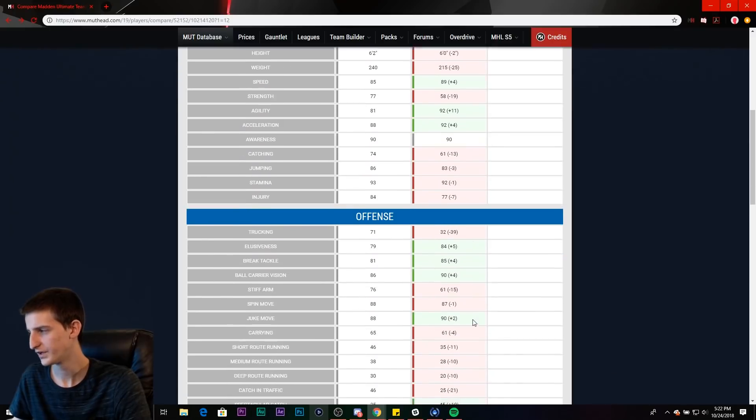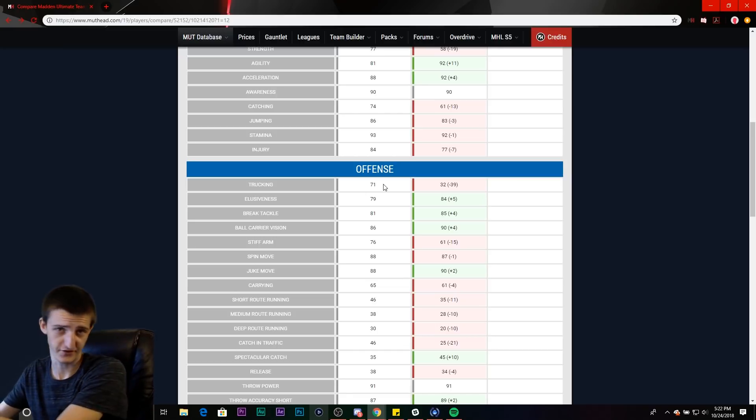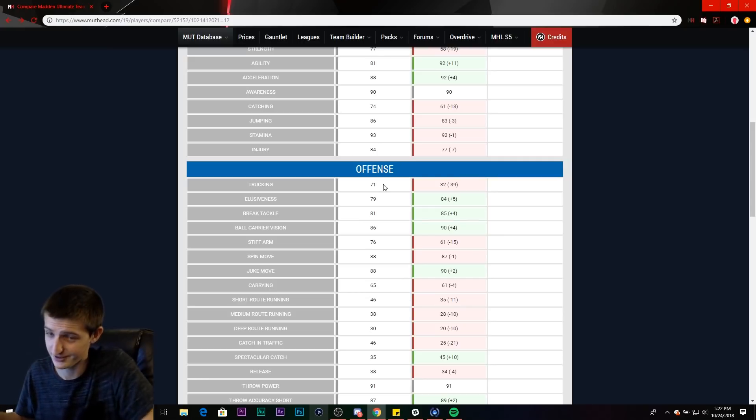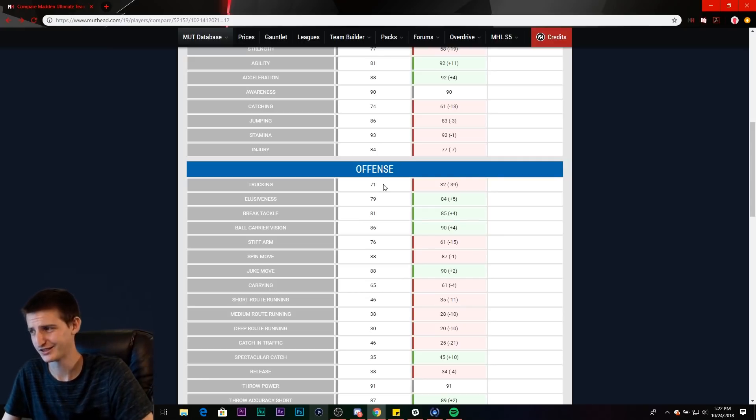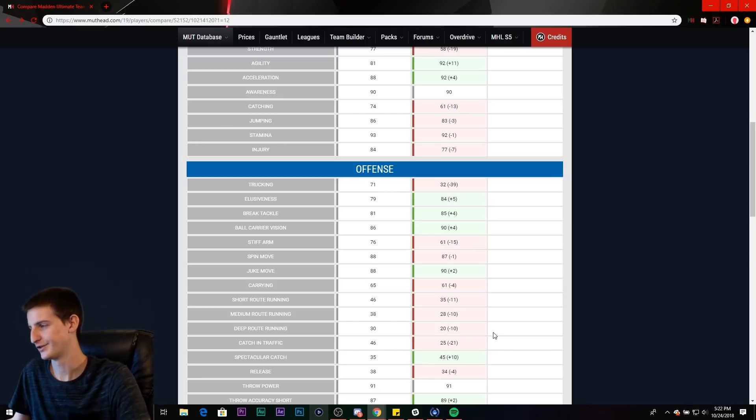Moving down, you see plus-39 truck for McNabb over Vick. I don't know why trucking would come up at quarterback, but if it ever does you'd rather have McNabb. It's just math — he's got 39 more truck. If you see Deion Sanders bearing down and it looks like you're about to get trucked, you have to truck. You don't have a choice. So if it comes down to Vick or McNabb having to truck, it's got to be McNabb. That's science — you can't disagree with science.